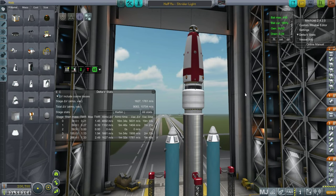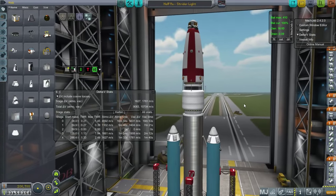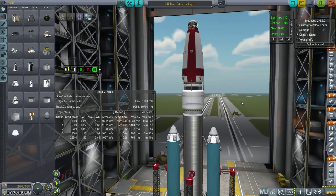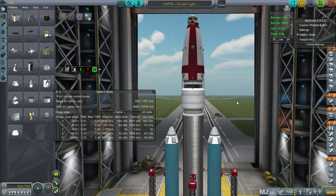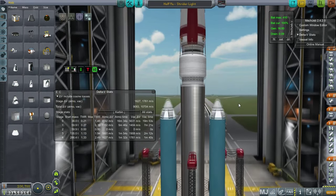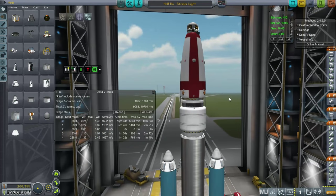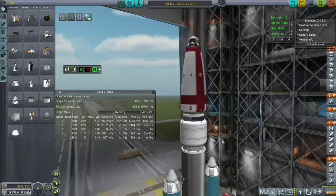Hello everyone, and welcome back to my colonization series in Kerbal Space Program 0.90 Beta. In this episode, I hope to conduct a few more launches with payloads destined for Duna, and then we'll start making transfers to Duna. I still haven't decided about my training situation - I'm going to hold off on that for now. The transfer window is in four days, so that's what we're aiming for right now.